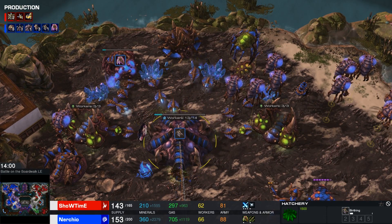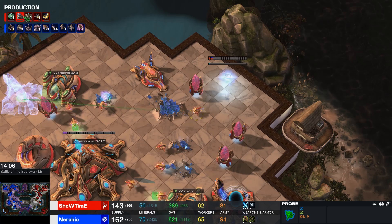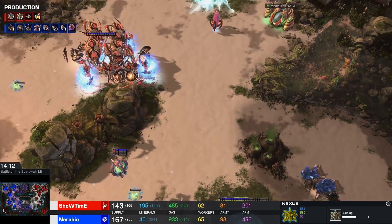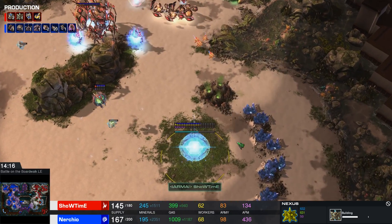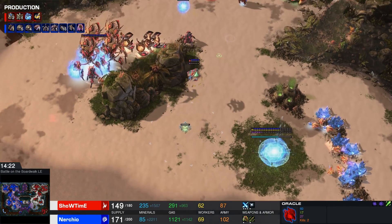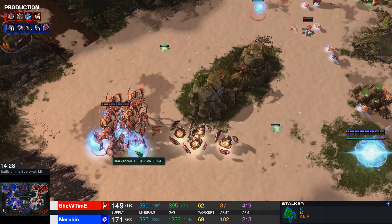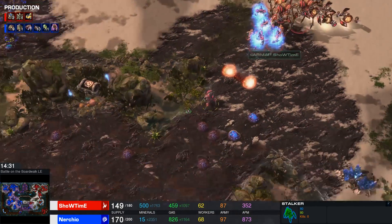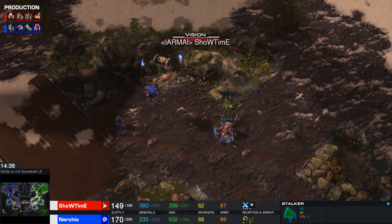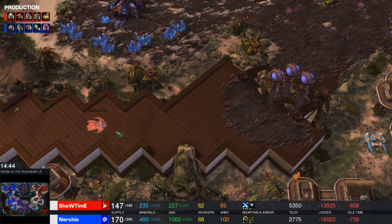I'm a little bit worried here for Zerg, actually. What exactly are you going to do? No Psionic Storm this time around, so Showtime is going to be going for Archons instead. More and more Colossi are joining in. A second Nexus is going down right to the south of this newly acquired one as well — I quite like that decision-making. The Oracle is still alive from the earlier part of the game, putting up a couple of Stasis Wards. A single Stalker bravely blinks forward to do a little scouting but ends up getting surrounded. Gave his life for Aiur right there.